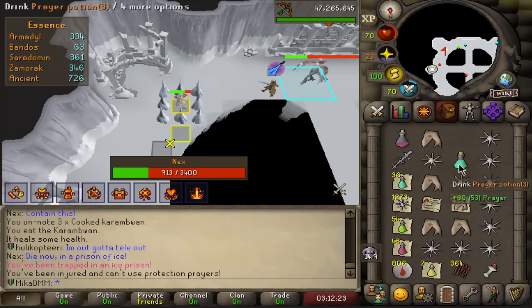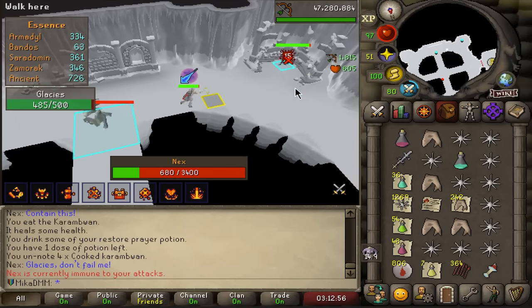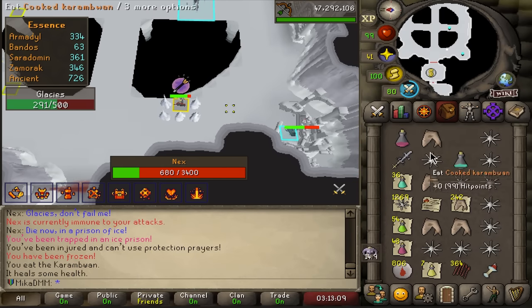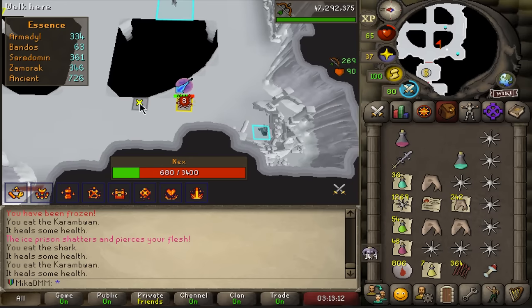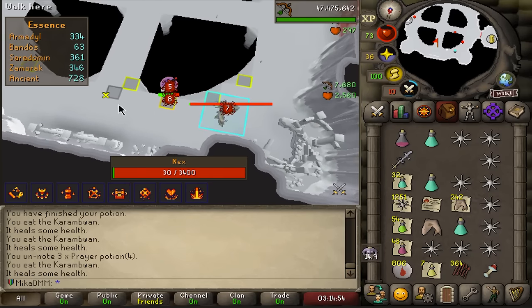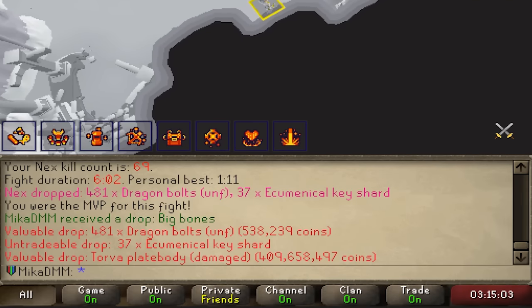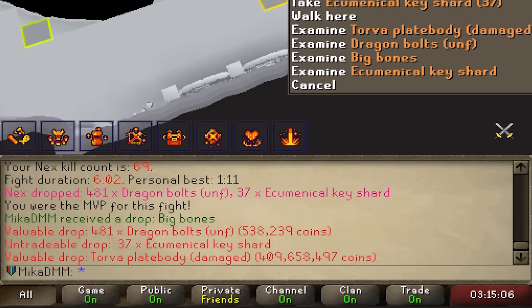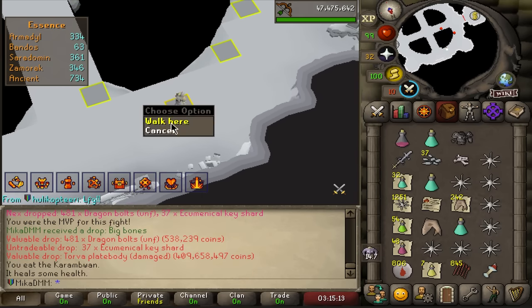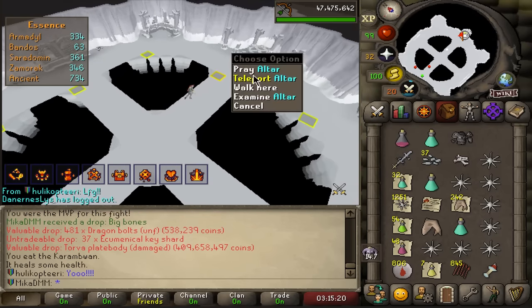He has to dip. I'm gonna solo this - do you guys think it's winnable? Like, be honest with me. Little solo Nex situation. Okay, so here I pray this, I eat to full and I pray. Okay, winnable. Surely this is a drop - no way I clutch solo Nex and I don't get a drop. Yes, dude! Solo Nex into a Torva plate body. We take those. I'm so happy right now. I don't know why I'm so happy - it's leagues, but I'm really happy.